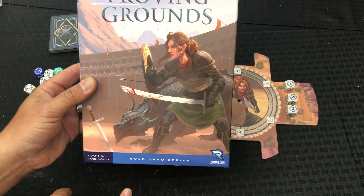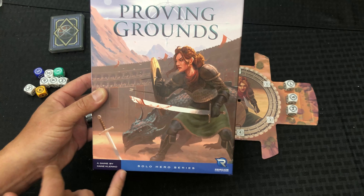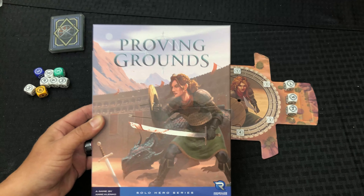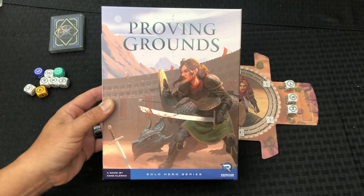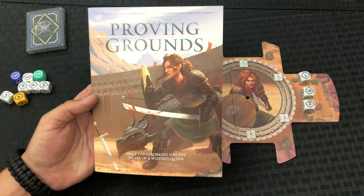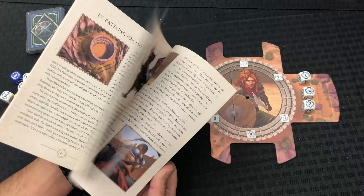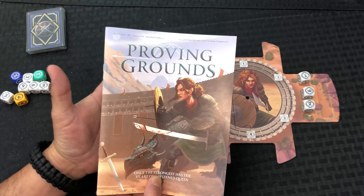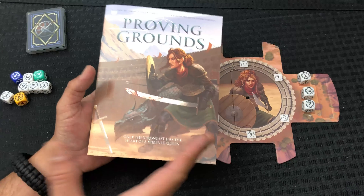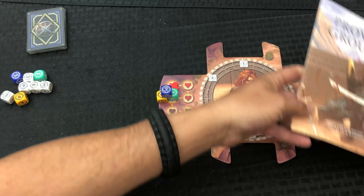As far as I know, there are only two games in the Solo Hero Series: Warp's Edge and this one, Proving Grounds, by Kane Clinko — hope I'm saying that correctly. You can tell this is not a space opera like the other one was; this is more gladiatorial combat. A neat aspect of this game is, just like the other one, it comes with a little storybook so you can read the story behind the game. It's good versus evil, all that good stuff — trying to win in gladiatorial combat.